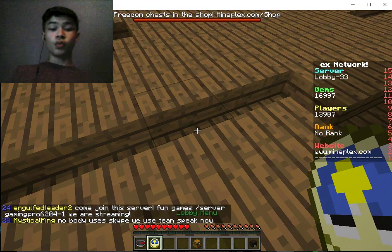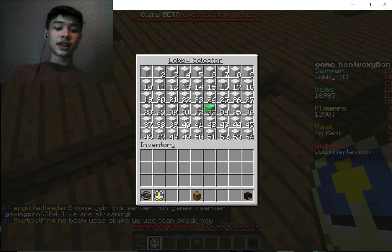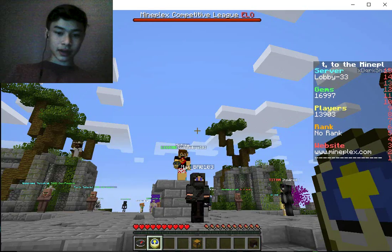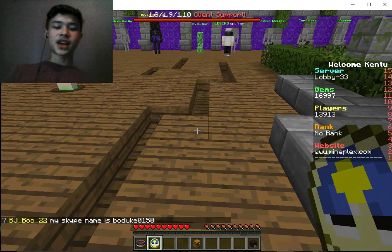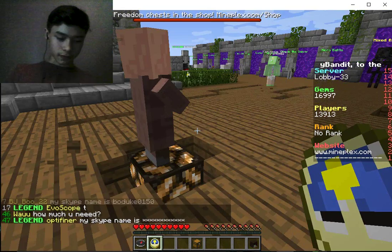If you right-click with your lobby menu — which is actually a clock — this shows all the lobbies. This isn't literally one server; they use a bunch of servers which all have the same thing. It's actually like a bunch of servers connected like a web into one giant server.